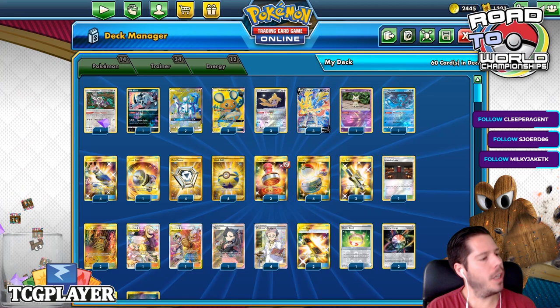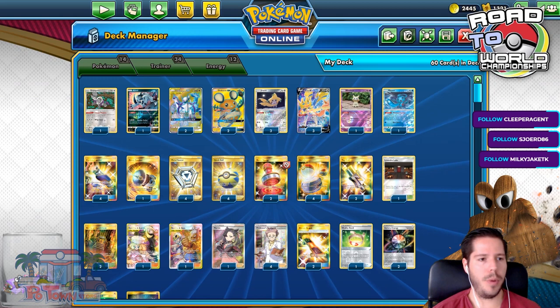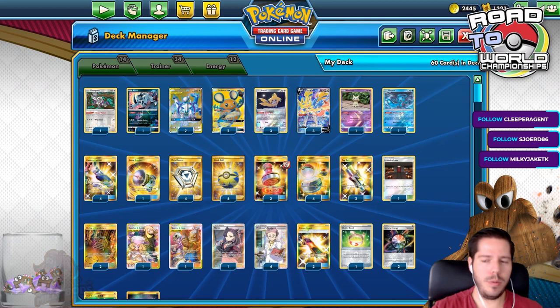Bert Walters finished Day 1 as 1st seed and also went into Top 8 as 1st seed. He ended up losing in Top 8, which is really unfortunate. He's made Top 8 quite a few times, including back-to-back Top 8 at Oceania Internationals, but he hasn't been able to get past Top 8 and get that coveted trophy.